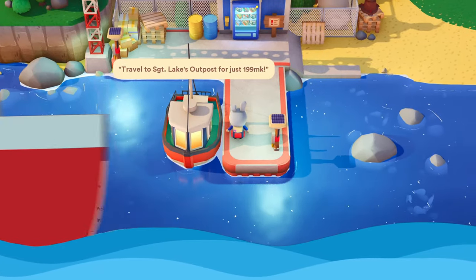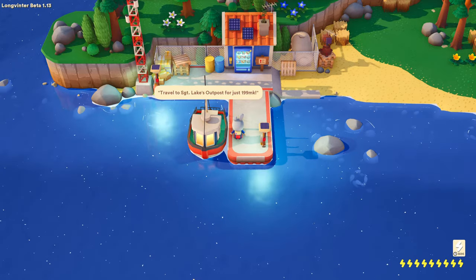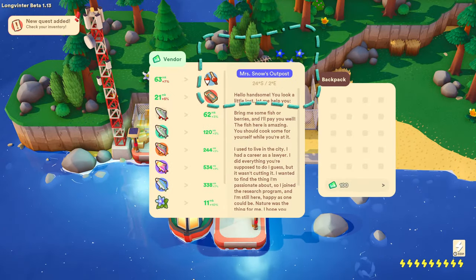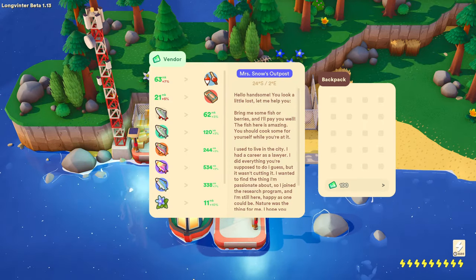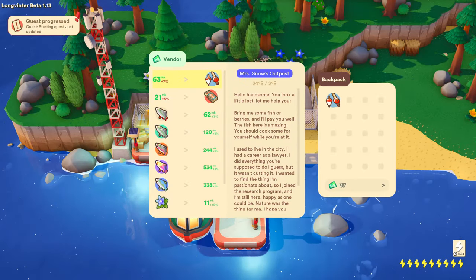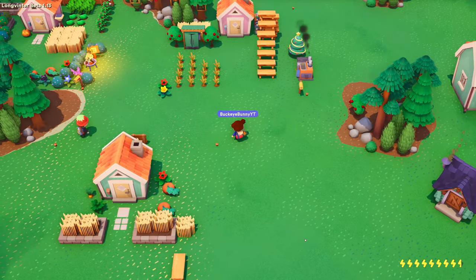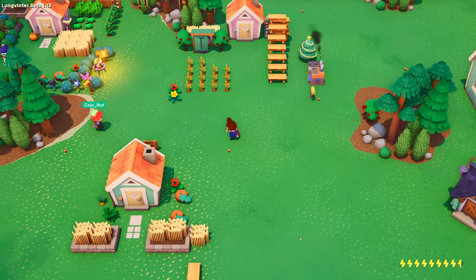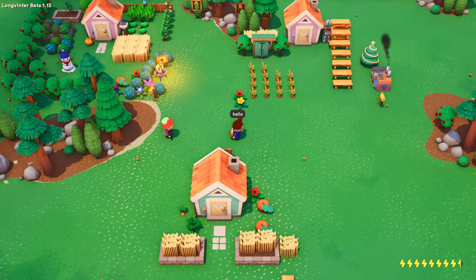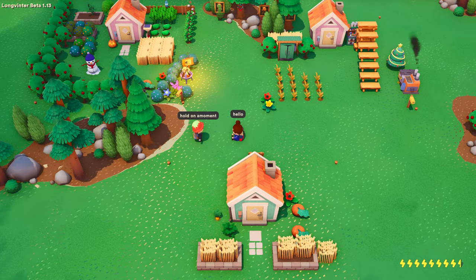I packed my bags and boarded a ship bound for the Long Vinter archipelago. After a treacherous journey, I found myself beached at Mrs. Snow's outpost. All outposts have names if you look in the vending machines. I had enough to buy a fishing pole but was otherwise broke, homeless, and hungry, so I set off in search of shelter and resources. It wasn't long until I spied evidence of civilization and met my first islander, Kojo Nut, who taught me it's customary to wave, share your name, and spin in place to indicate that you're friendly.